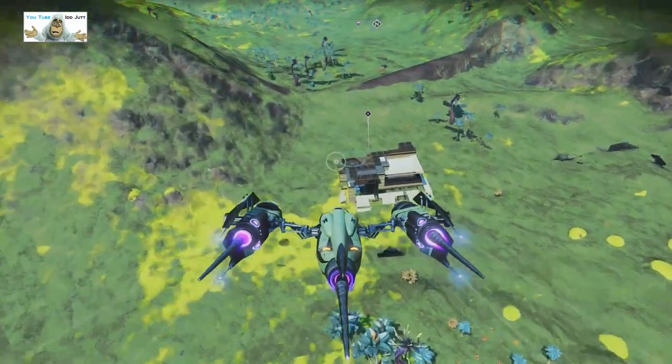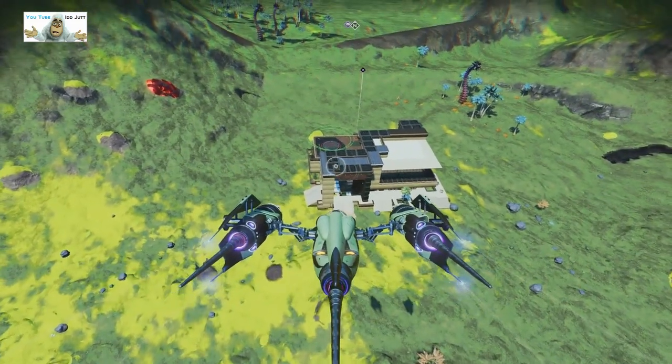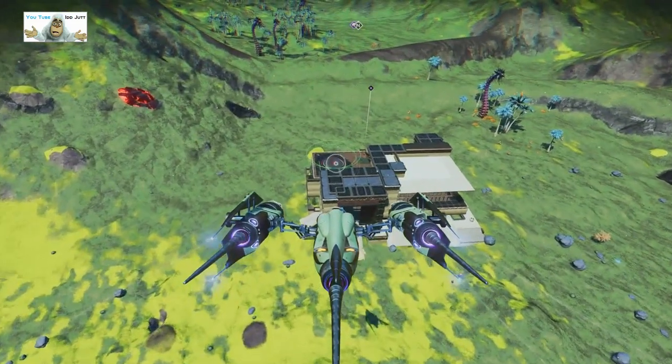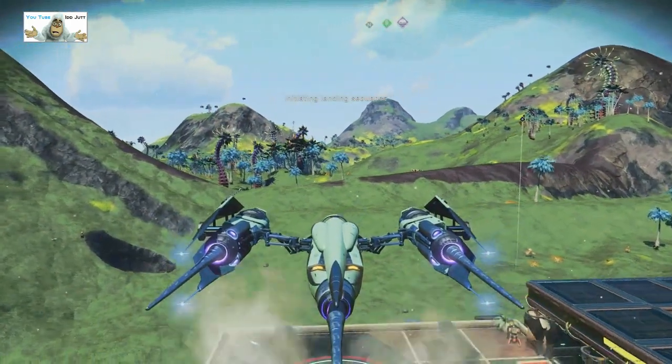The landing pad is on the roof by the look of it. So we go on the roof — oh god, get closer will you? Right, try that — there we go, we're landing and it's damn well daylight. Amazed.